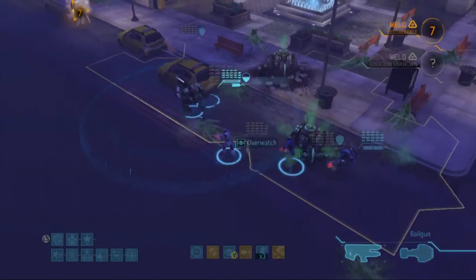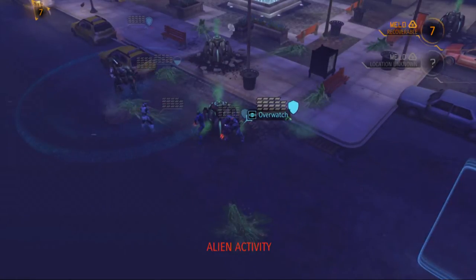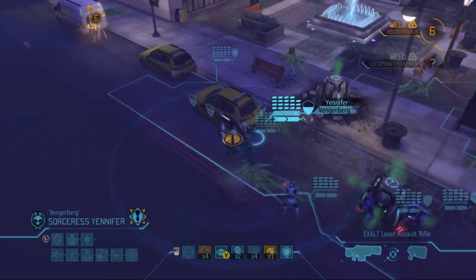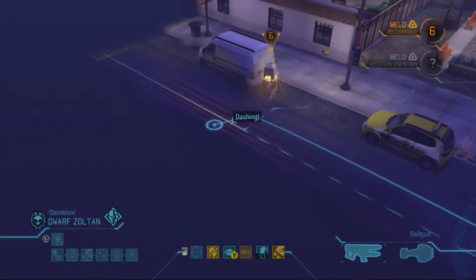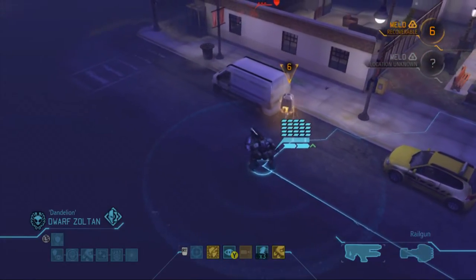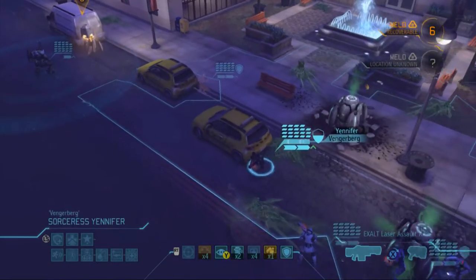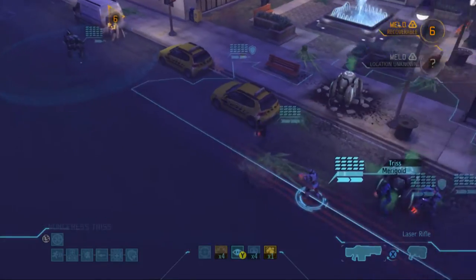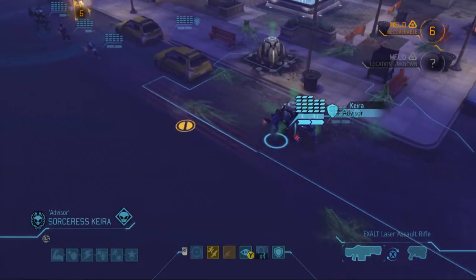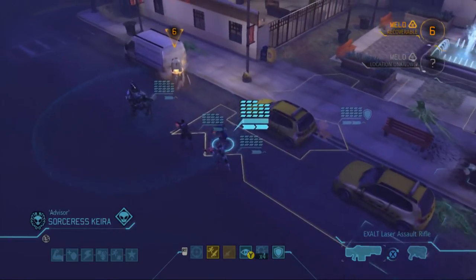All right, everybody is in good position now. This is stupid — I'm gonna get someone hurt and this is just not gonna be a good thing, but I have to do it. Zoltan, let's have you go down the side — he did not set them off. Yennefer, go ahead and move there. Triss, hang on the outside. Kira, come here — hopefully that won't set them off. Good.